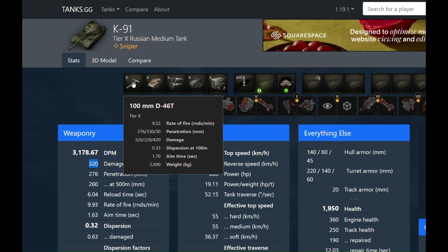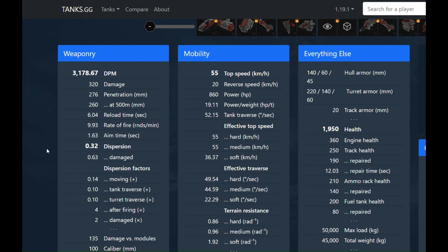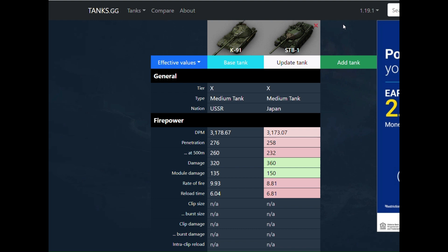Let's get to the comparison — it's kind of a weird one. I can't think of anything else to compare this tank to other than the STB. The STB doesn't trade very well, and the K91 falls behind it even more in the alpha department, but the DPM is just comical. 3,178 DPM stock is ridiculous.